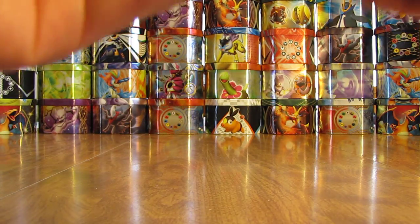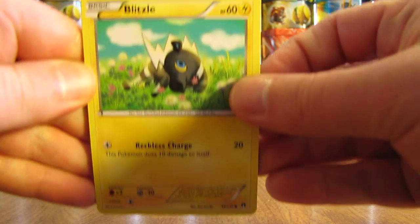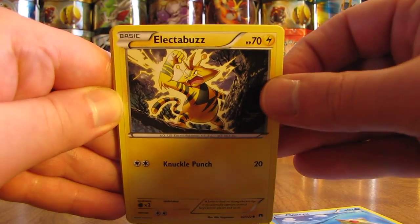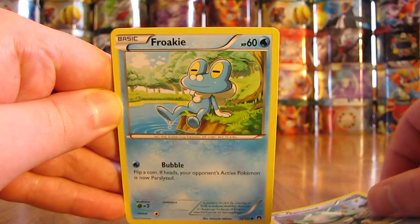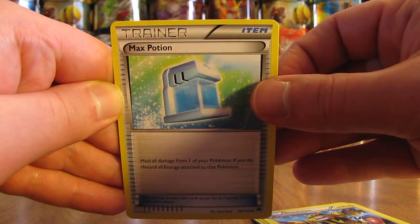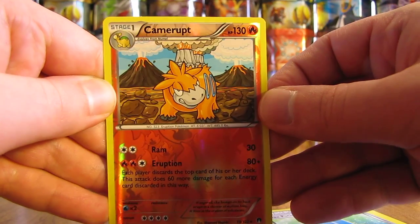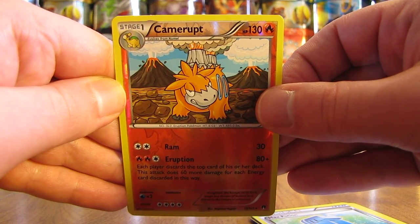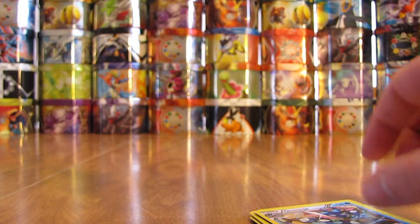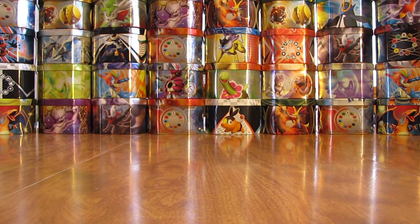Hopefully my luck will turn around here with this Luxray Break pack — and if you'll notice, I haven't grouped the packs by cover artwork, maybe that will improve my luck a little bit. Third pack here starts off with a Blitzle, followed by Staryu, Electabuzz, Ferroseed, Froakie, Durant, Electivire, Max Potion, Reverse Holo of Camerupt — yes, that is a Rare. Good pack here, easily the best of the ones I've opened so far — and then the second rare in the pack, a Greninja Non-Holo. Pulled this card quite a bit too, I like the artwork on it, so I'm not too disappointed.